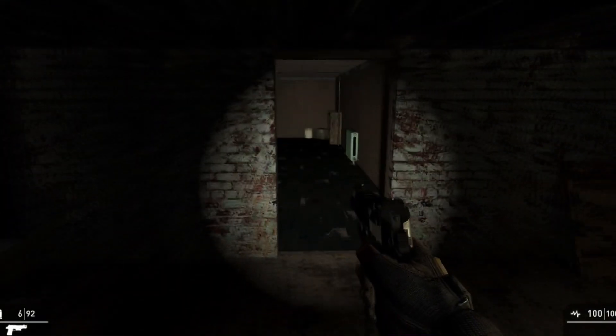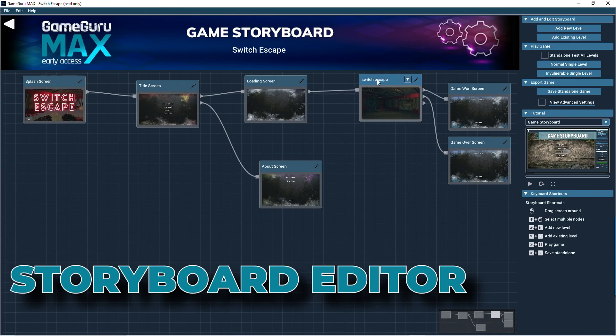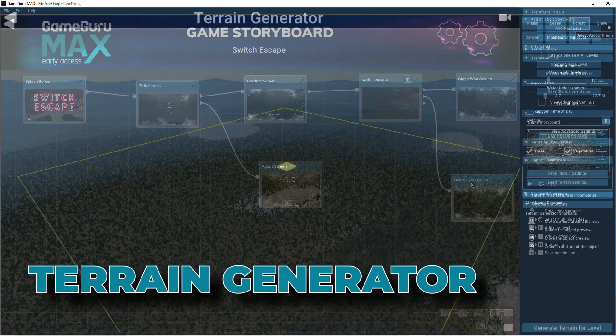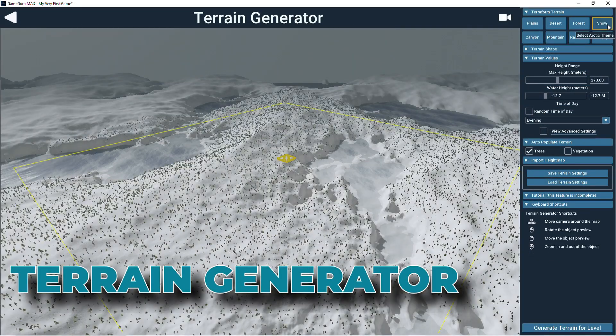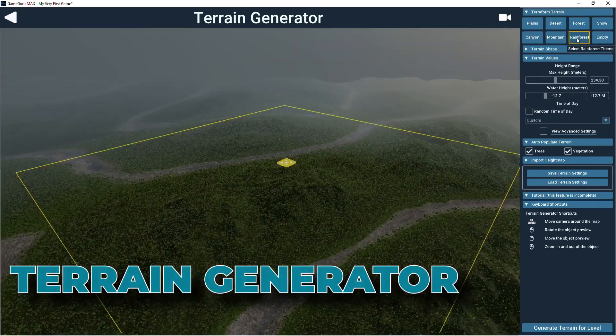There's a host of features, including the Game Project Storyboard Editor, where you can map out the design of your game screens and game levels, and the Terrain Generator, which uses procedural generation to create large-scale game worlds across multiple biomes in an instant.